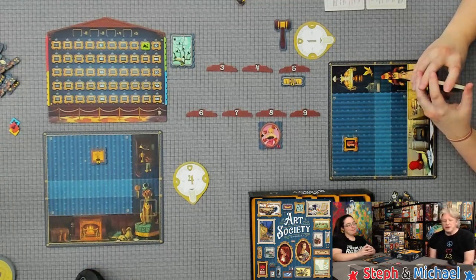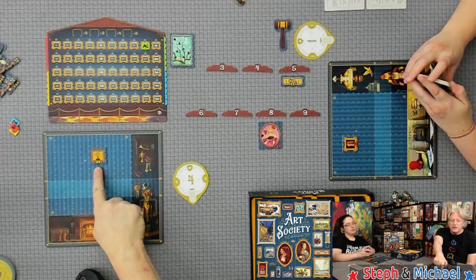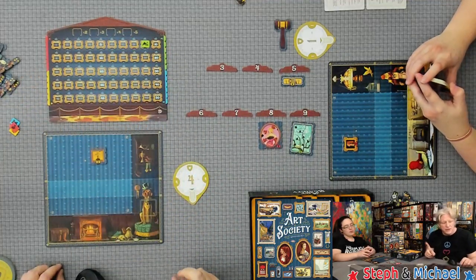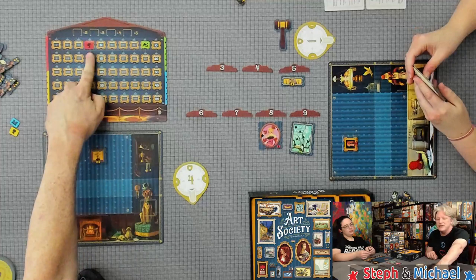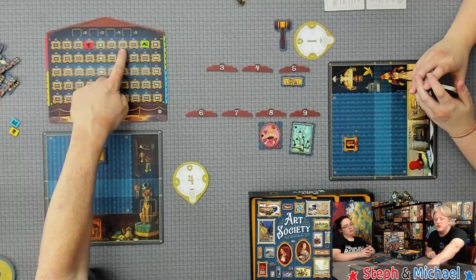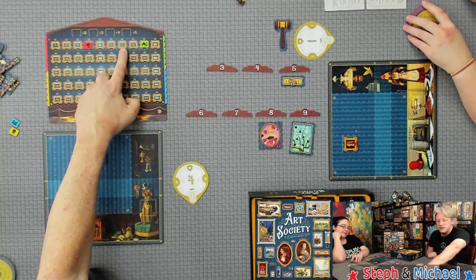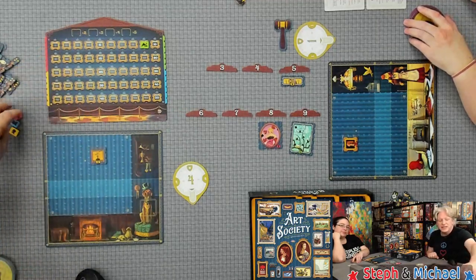The blue art type is city life, the red is portrait, the yellow is still life, and the green is landscape. If the red was at four and the green was at nine, and a red five tile comes up and moves forward five spaces to land on the green's spot, the green must slide backwards until there's an available spot. Tiles will never share the same space on the prestige track.